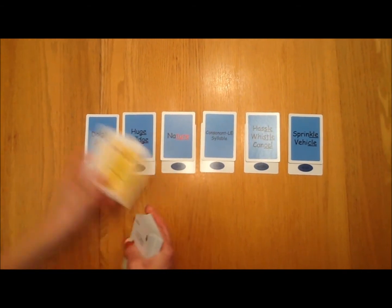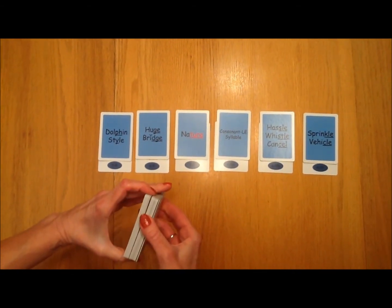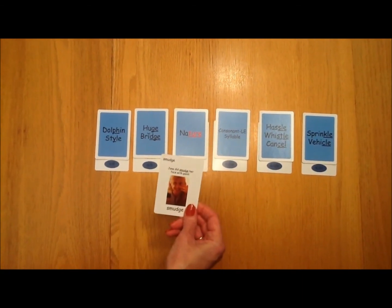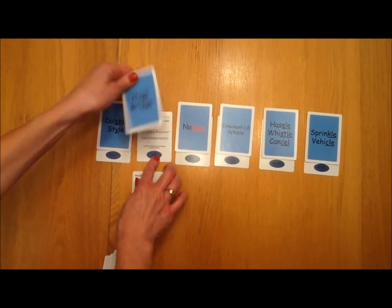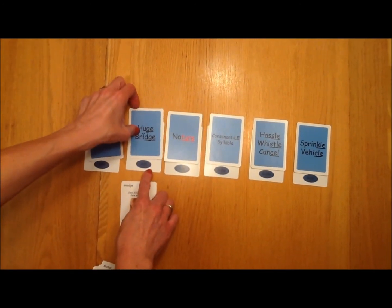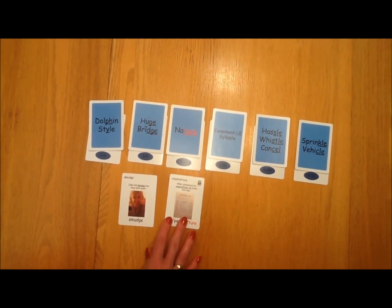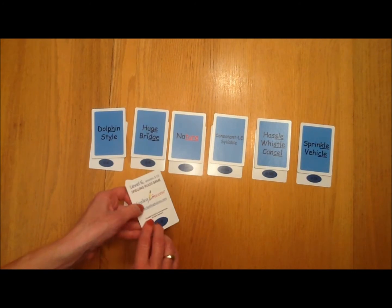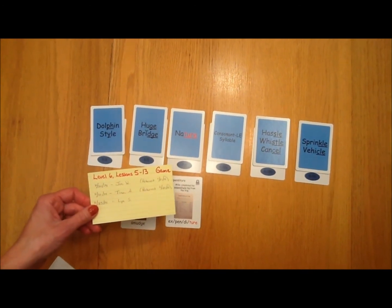First, remove all the bonus wild cards and take those out of the deck. If you think your student can handle all the cards, you could use them all; otherwise, cut the deck in half. Read a word like smudge and ask what spelling rule it goes under — that would go under the huge bridge rule. Flip the spelling rule card over so the number is on the bottom, and once all cards are placed down, you can double-check the number on the back of your playing card. It should match the number on the back of the spelling rule card. I like to check this game out to my students for them to play between our tutoring sessions for extra practice.